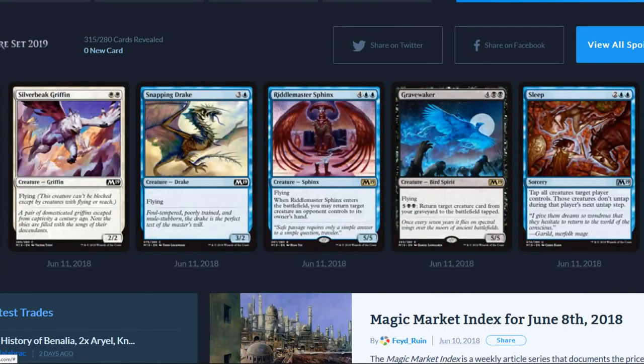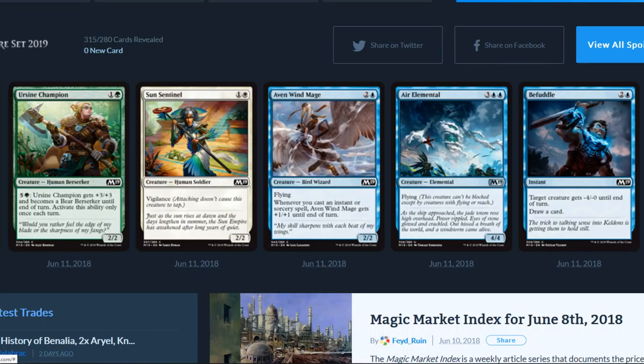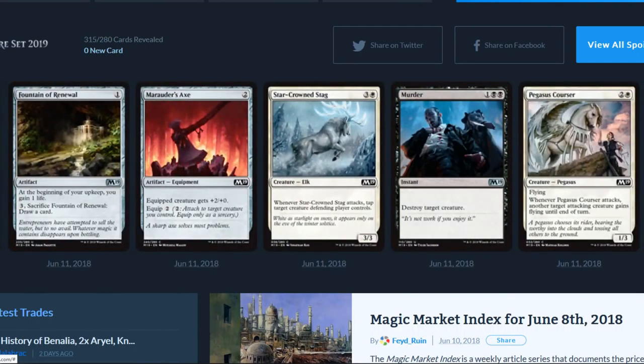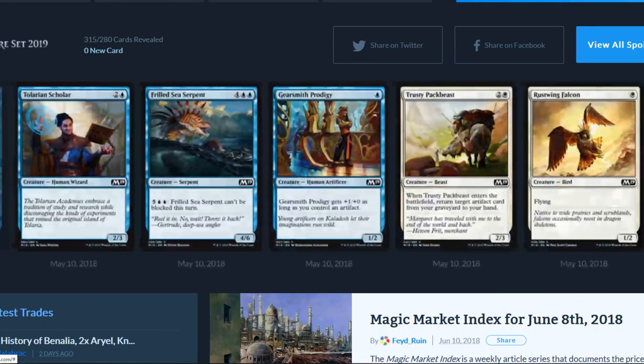If you haven't checked out the description, there's a link to Ebates — a way to save money when purchasing Magic: The Gathering and at many other stores. Sign up, get ten bucks for your first qualifying purchase of twenty-five dollars or more. The last booster box of Core Set 2019 I pre-ordered I got for seventy-seven dollars: there was fifteen bucks off a seventy-five dollar purchase on eBay, plus Ebates cash back — definitely the way to go.